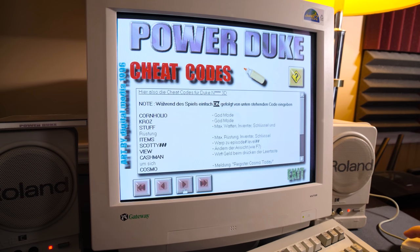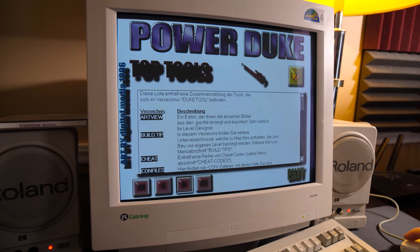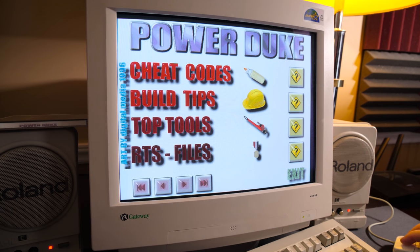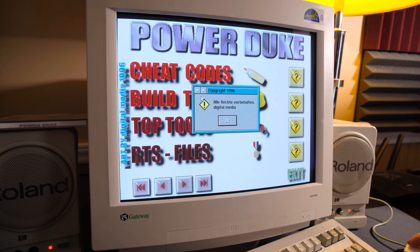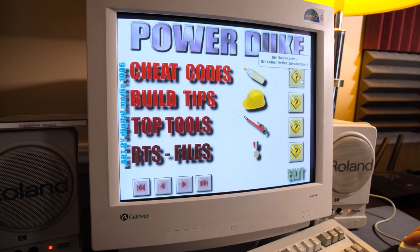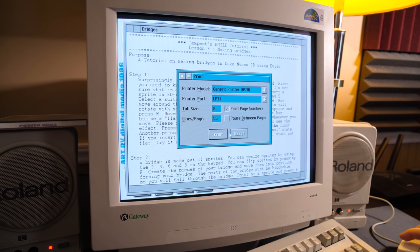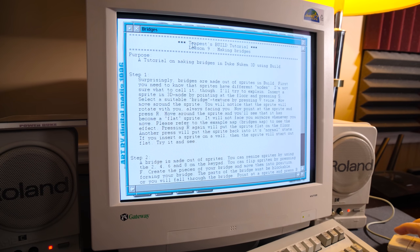We got sound effects. There's fading - oh, this is intriguing. So this is just telling you what they do, kind of figured that out. That looks like we've pretty much seen everything already. Cheat codes - we already saw that. Build tips. Tempest's Build tutorial - wow, that brings back memories.